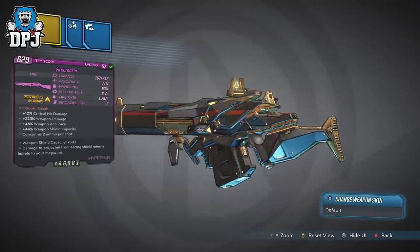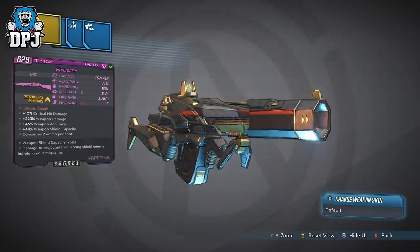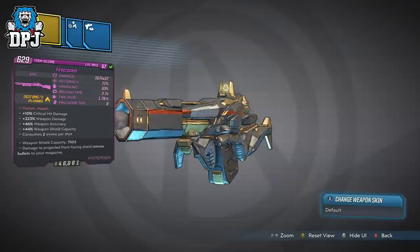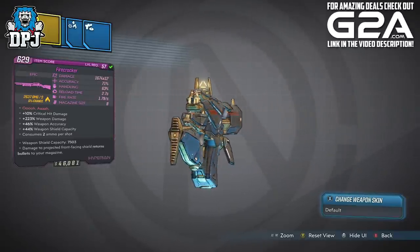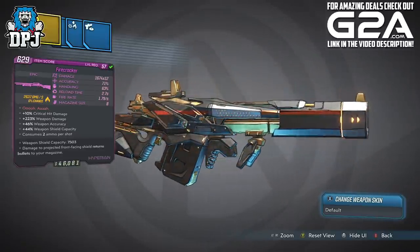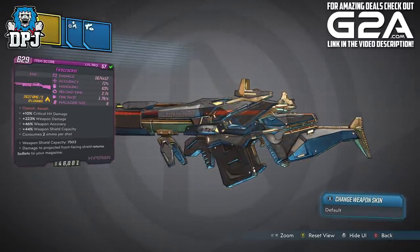Looking at this weapon, we can see it's quite a powerhouse, dealing 1674 x 12 at level 57 — that's a total possible damage output per shot of 20,088 per 2 ammo consumed. Now I'm sure this weapon is set in stone and only comes in this variant; I hope I'm wrong as I'd love this thing anointed, but I don't think I am.